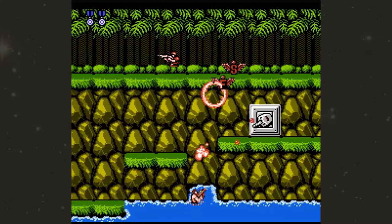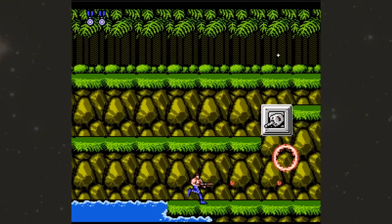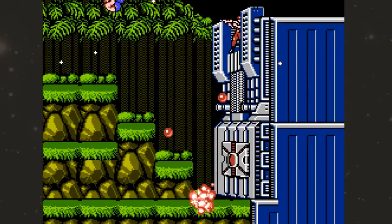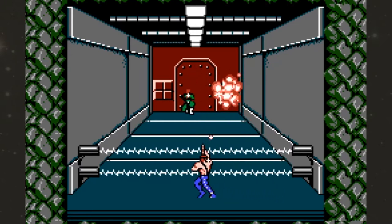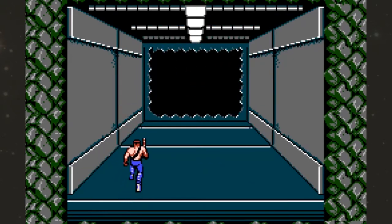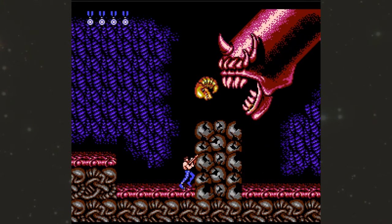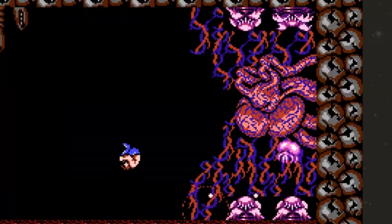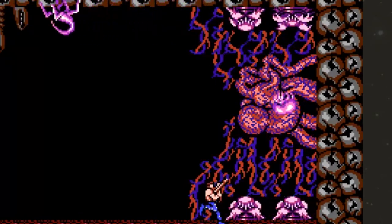Our next game is Contra, which started out as an arcade game by Konami in 1987, but it wasn't until the NES version that it truly became a beloved classic. In it, you play as the beefcakes Bill or Lance on a jungle quest to defeat the alien menace Red Falcon. In between the action platforming, you also infiltrate the alien bases in a 3D style where you shoot into the screen. After the jungle, waterfall, and mechanized base stages, you'll reach the alien hive and destroy the actual beating heart of Red Falcon. Contra is one of the all-time greatest games for the NES.